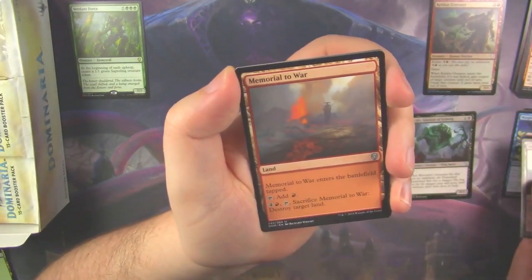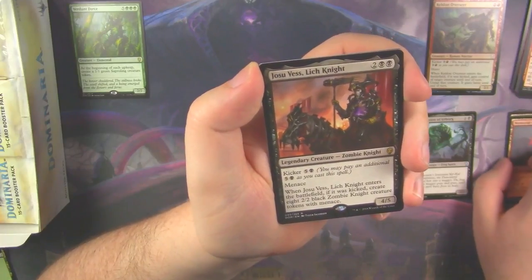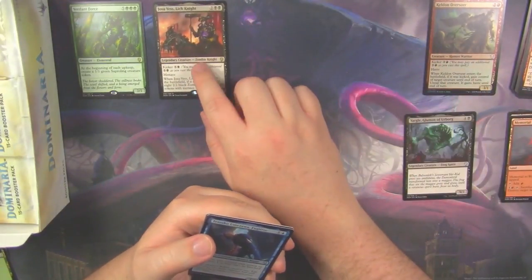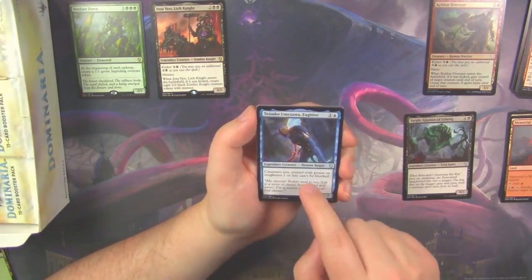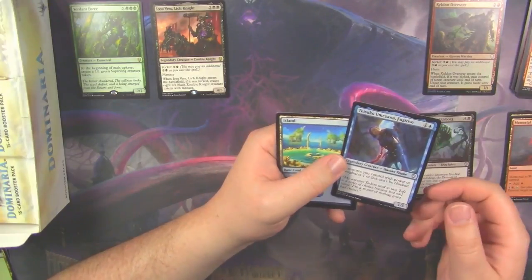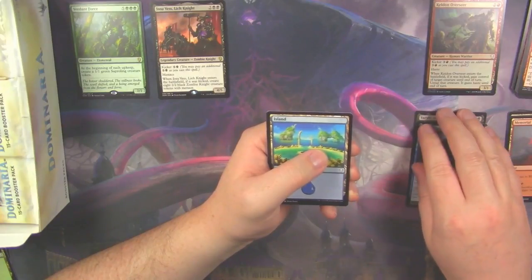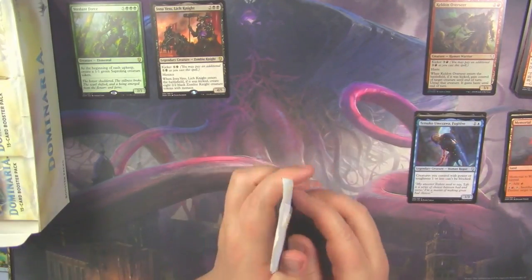Memorial to Folly, Memorial to War, and a Josu Vess as our legendary creature. Now, interesting enough, normally when your rare is a legendary creature, it takes up the legendary slot and you end up with three uncommons. But we also ended up with a Tetsuko as well, so I don't know what's happening there.